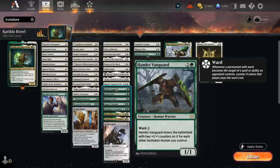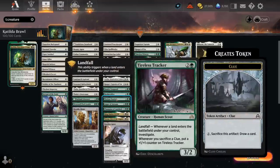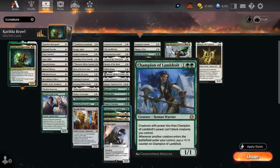Hamlet Vanguard enters with two +1/+1 counters for each other non-token human we control, so it can get out of hand if we empty our hand quickly with Katilda. Realmwalker counts as a human as a changeling and can help us play additional humans off the top of our deck. Tireless Tracker is another great source of card advantage — play it and then a land to immediately make a clue token. Arwen of Autumn can play lands off the top and we can enable Coven quickly to also play creatures off the top. Champion of Lambholt can make the team unblockable if we grow it enough and picks up an extra counter whenever a creature enters.